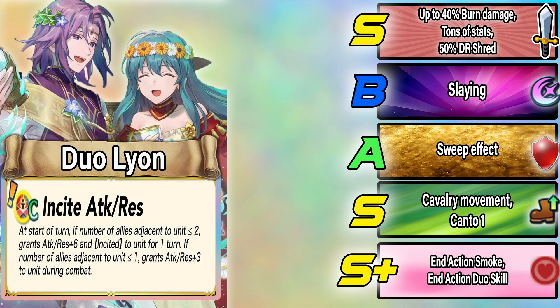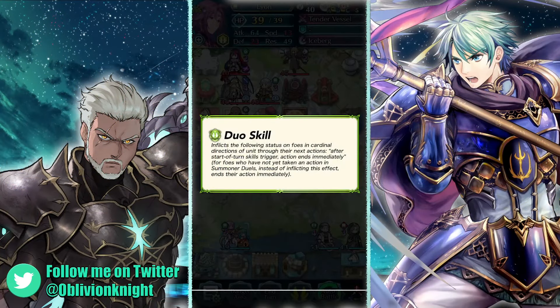Leon also gets Atk/Res Hexblade and a new C skill, Insight Attack/Res, which is like Insight Attack/Speed but with Res instead — stacking stats during combat based on visible Res. Very premium skill. His duo skill inflicts the same action-ending status in cardinal directions from Leon. In Summoner Duels, if you line up with Leon you can hit two or three units, end their actions, and they lose the game. I really don't like this effect being added and doubled down on.